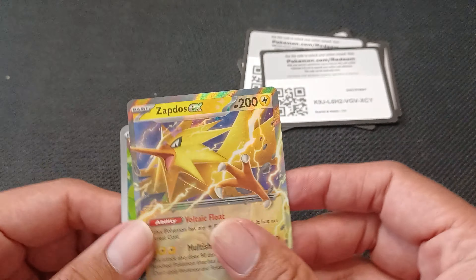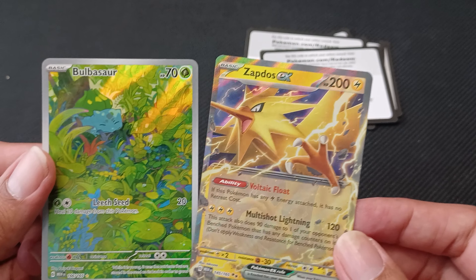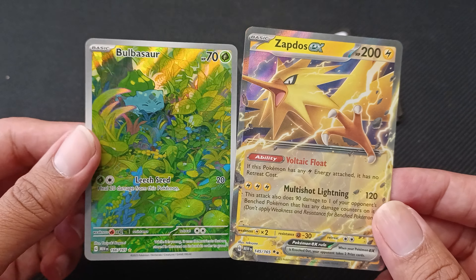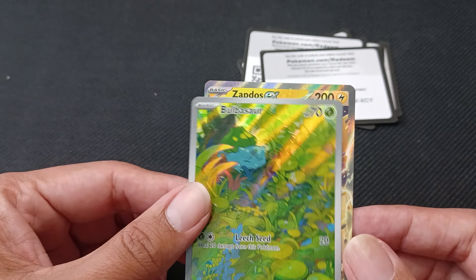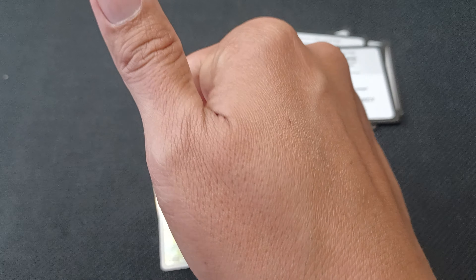Sheesh. So we ended on a dud box, but we did get a Bulbasaur and a Zapdos. All right guys, there it is!